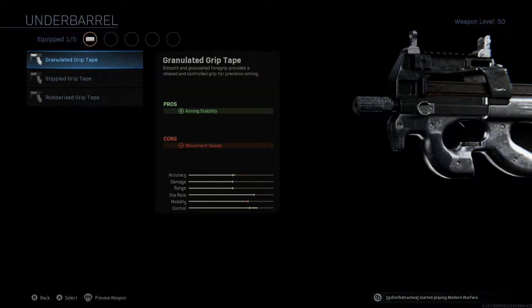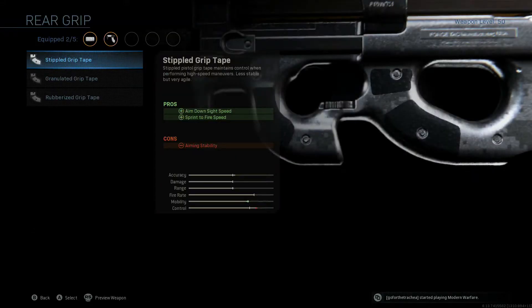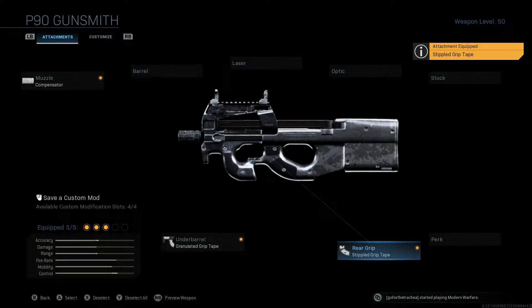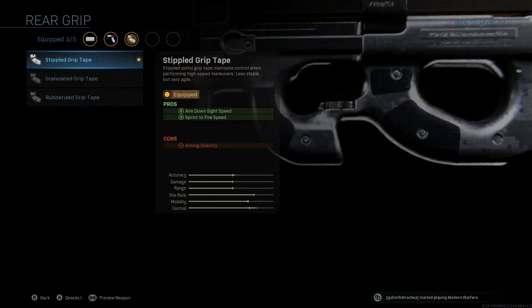Then we're going to go down to underbarrel, and unlike most guns you just have the ability to throw on different kinds of grip tape, since the front foregrip for this is actually an ergonomic design that's part of the weapon's frame itself. We're going to be throwing on the granulated grip tape. Then scoot over to rear grip and throw on the stippled grip tape for improved ADS time and sprint to fire speed.